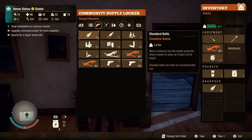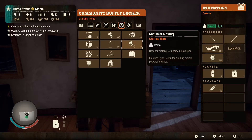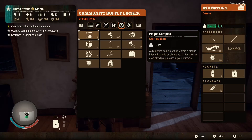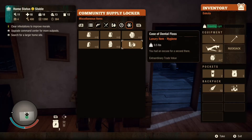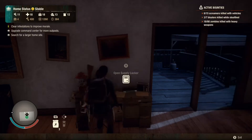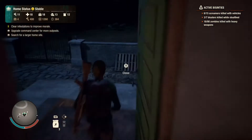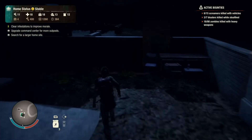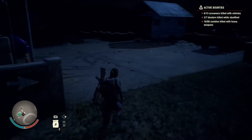Do we have any luxury items? I don't think we do... actually wait, we have some wine and some dental floss. Alright, we'll take this stuff with us so we can potentially trade it with them and see how that goes.